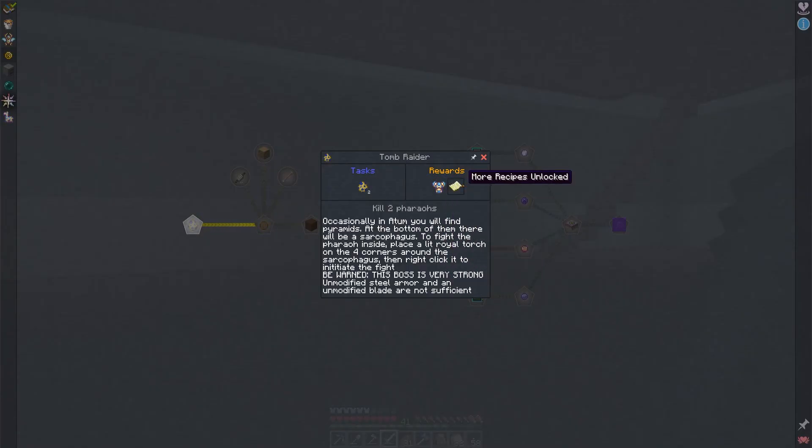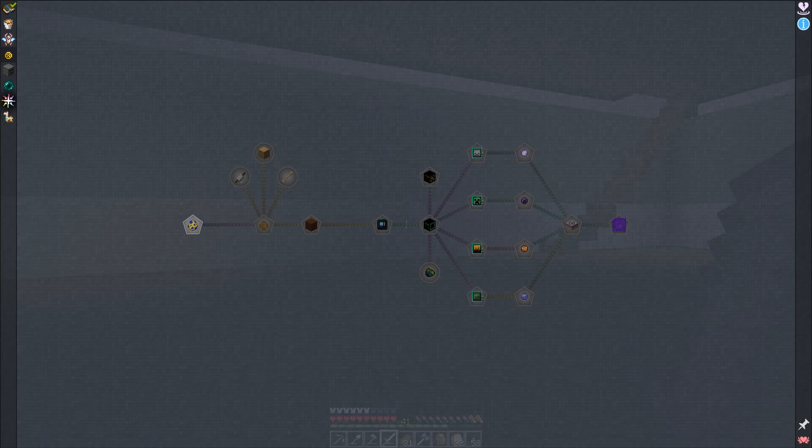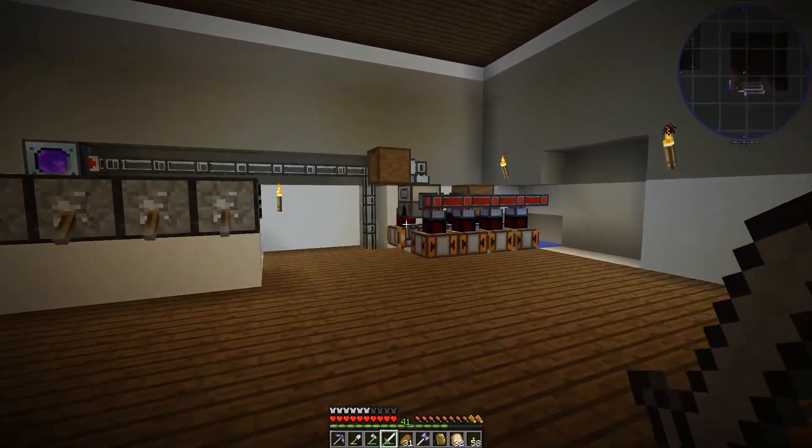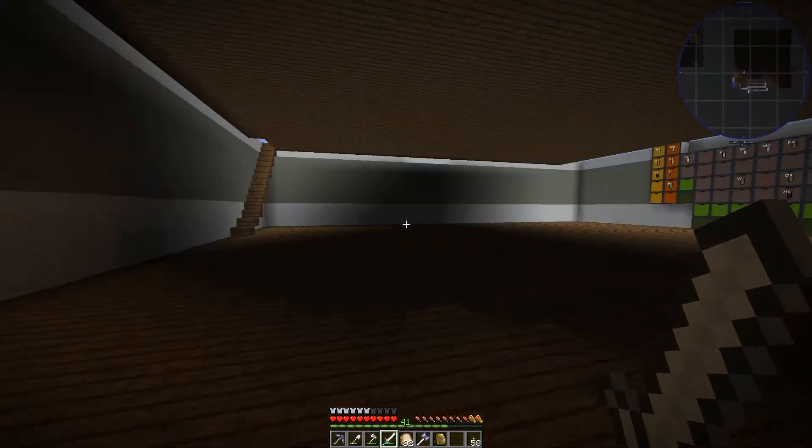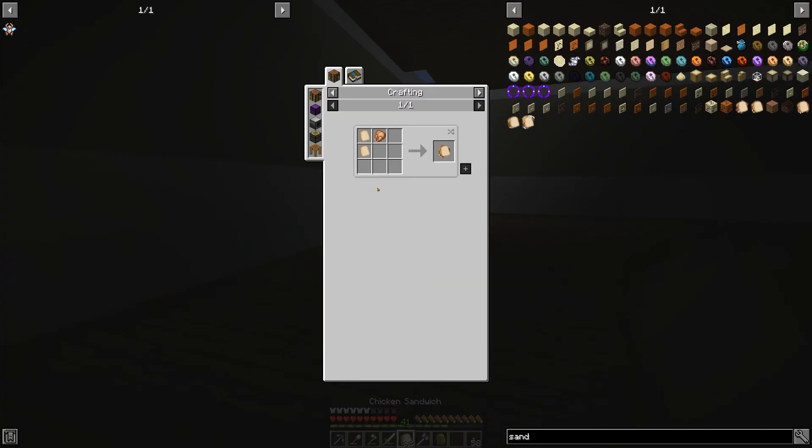I want these recipes unlocked because this is where we get access to some of our better power gen stuff. But I have to kill two pharaohs first. Unmodified steel armor and an unmodified blade are not sufficient — and I don't even have steel armor right now. This is going to take a little bit of research. This is good food though — chicken sandwich.